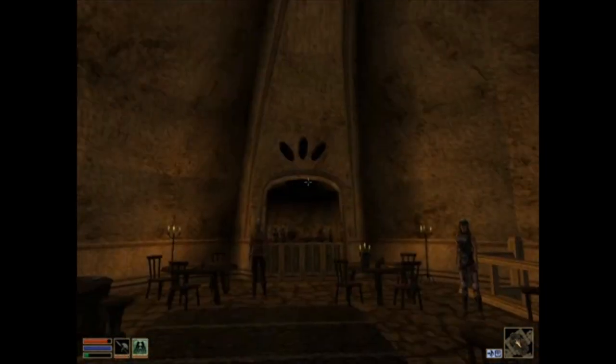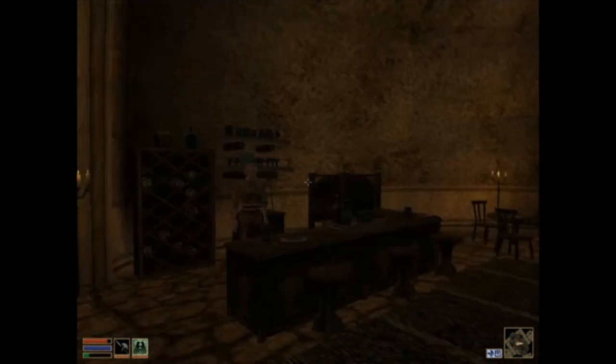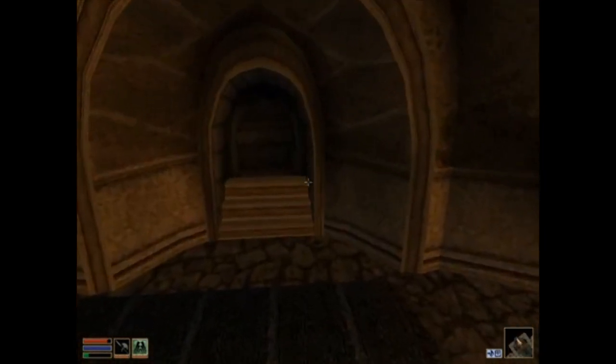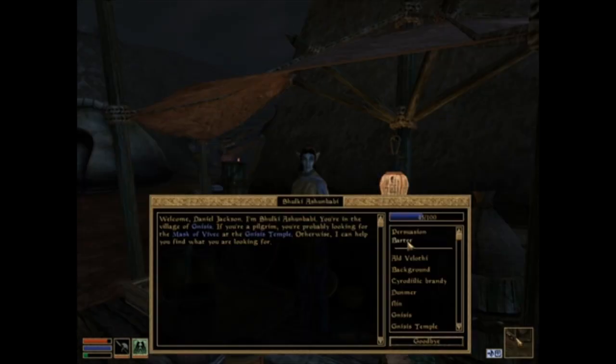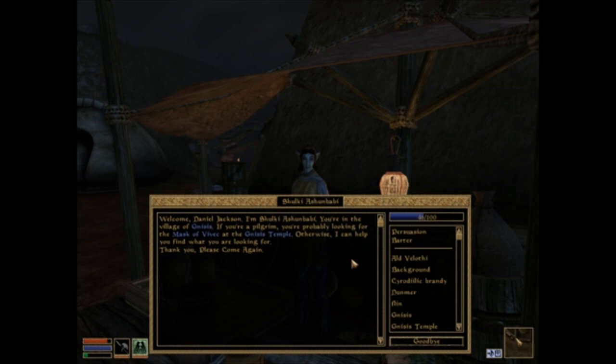I'm in Nysis and I went to the Modok Trade House to try to sell stuff, but I've been expelled from the Thieves Guild so no trading here for me. I found someone to sell stuff to - Shulky Ashun Bobby. She welcomed Daniel Jackson and said I'm in the village of Nysis, and if I'm a pilgrim I'm probably looking for the Mask of Vivek at the Nisis Temple, otherwise she can help me find what I'm looking for. Let's barter.